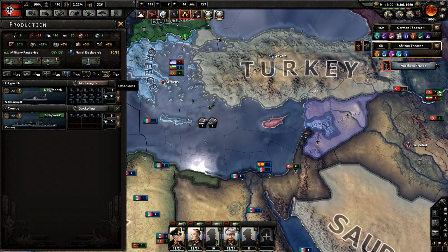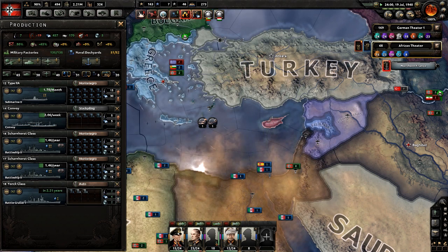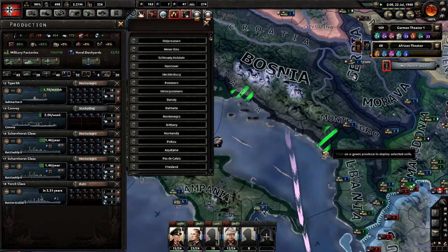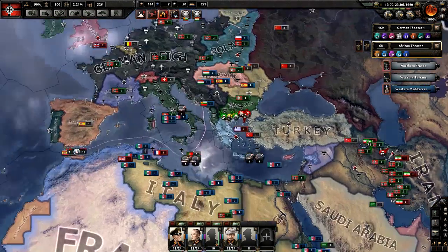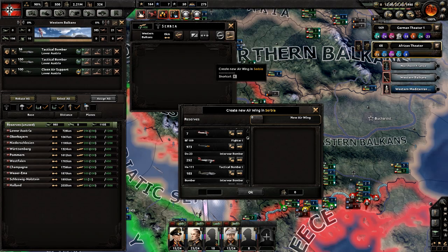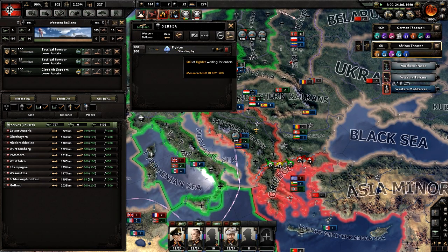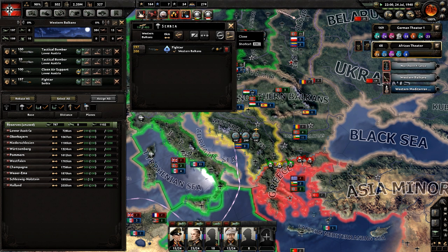We have two more dockyards. Let's get a York. A whole bunch of planes attacked us — the enemy has air superiority here. Well, not for long. I'll just do a group of 200.